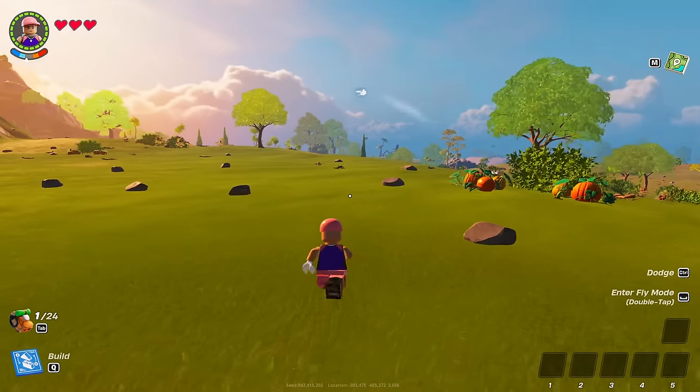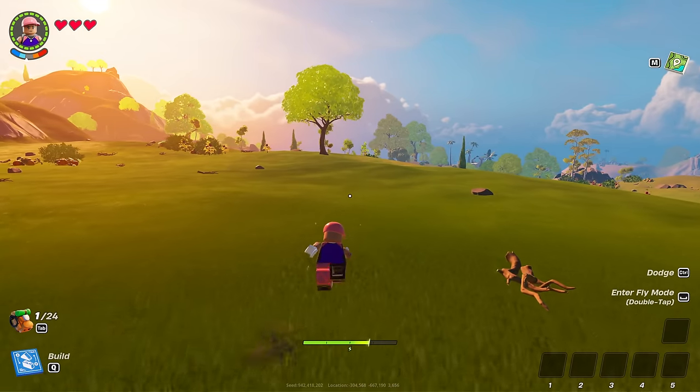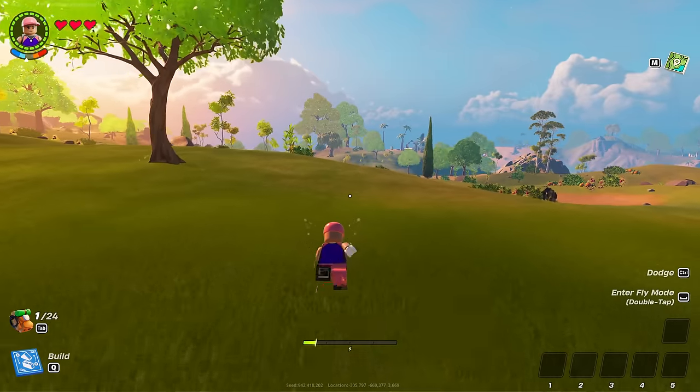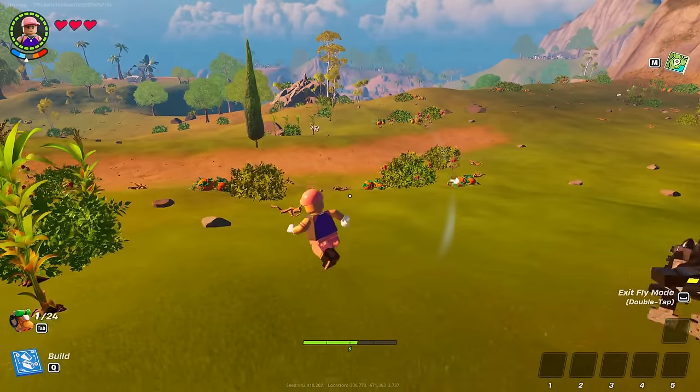So the first way, if you didn't know already, is that you can actually sprint. So if you press shift, you can sprint. And you can see right now, as I'm sprinting, it is a lot faster, but it does drain my stamina bar. You can see my stamina bar is now up, so at this point I can't sprint anymore.